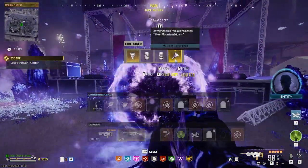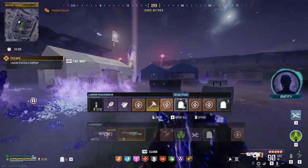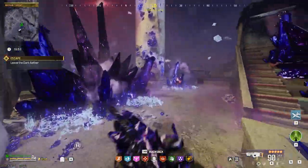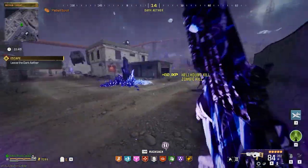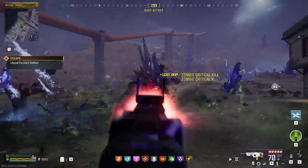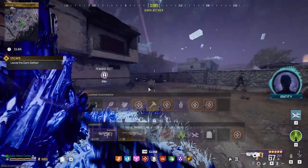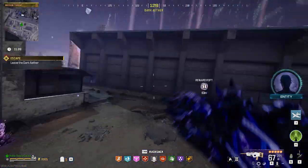The fourth and final relic is closer than you think — it's actually behind the stage. Run over here and you'll see the obelisk is right in the middle of the stair crossing. It's a pretty simple headshot challenge: once you activate the obelisk, a bunch of zombies will spawn in and you just need to get a bunch of headshots on them. Once it's completed, it'll give you the target.